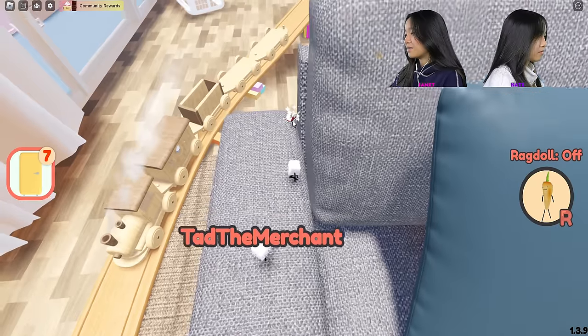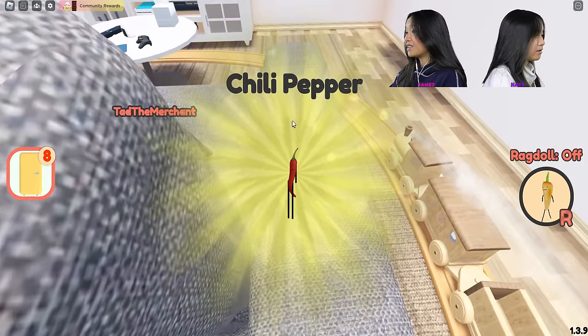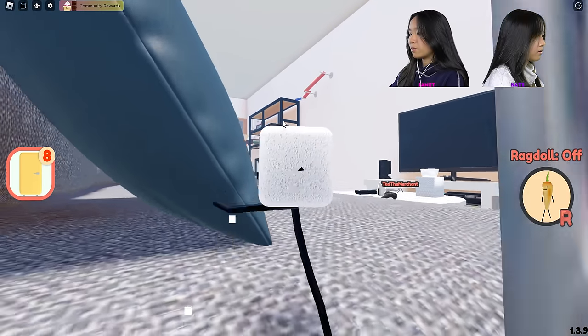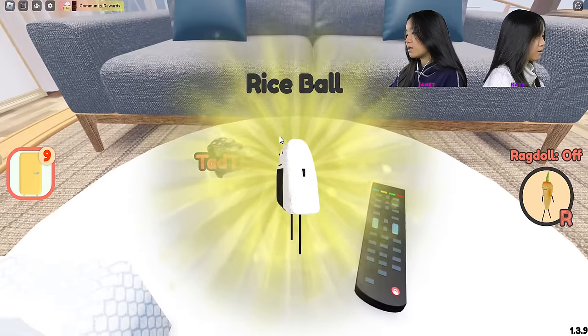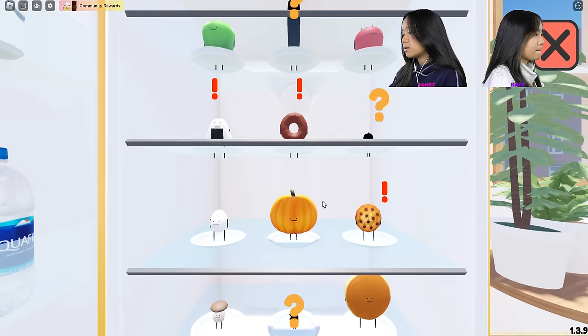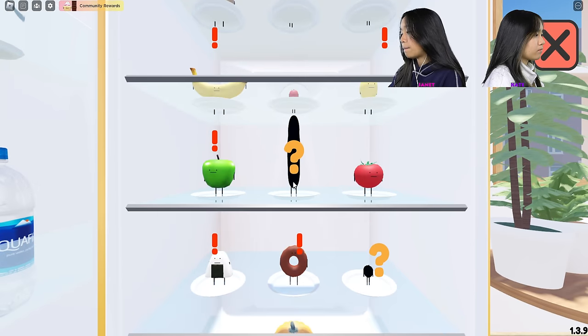I haven't gotten eaten by the rat yet. I have. You don't get eaten — you just get taken back to the start of the maze. Is there anything underneath the pillows? No. You checked? Yes. Yay! It's a rice ball. That's not a rice ball, but okay. I got one, two, three, four more items. It looks like a cucumber.